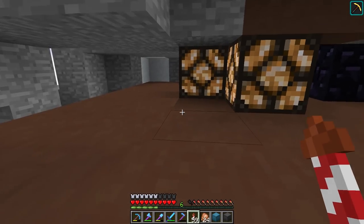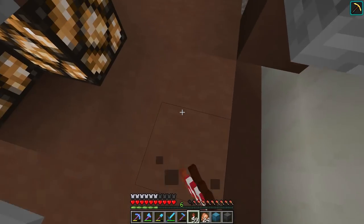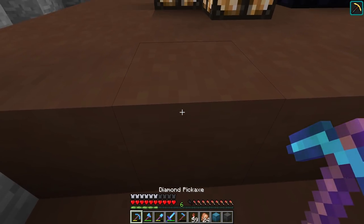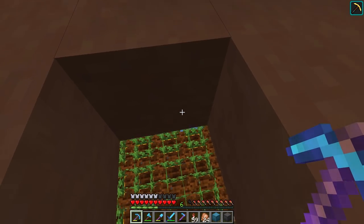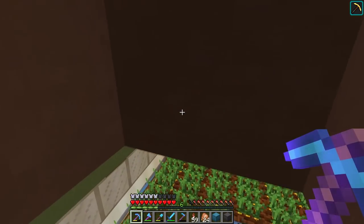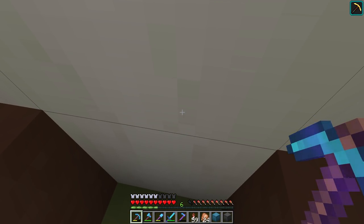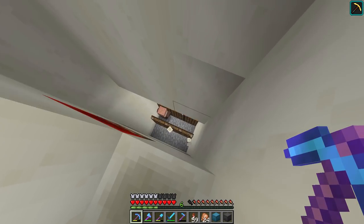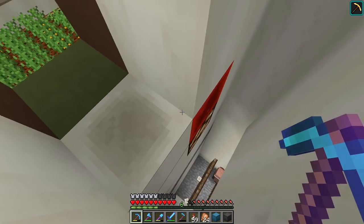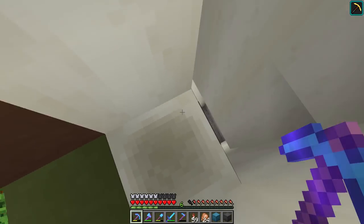Let me head over here — this is the top of the mountain. In this big brown and green and white box we have ourselves a couple of villagers. Heading down here, look at them — a farmer and a librarian — and just down on this side here, both of them fall down.